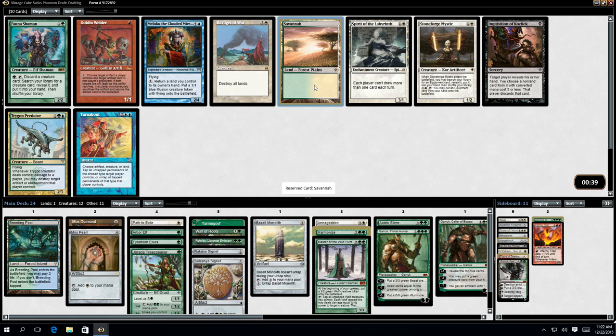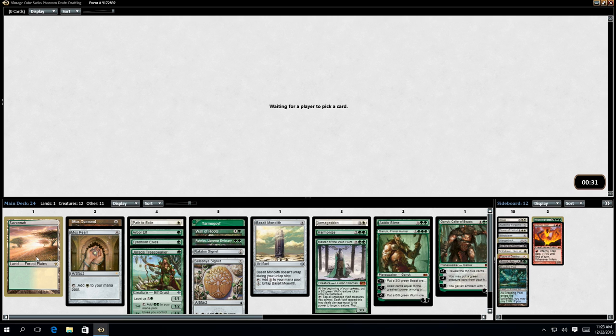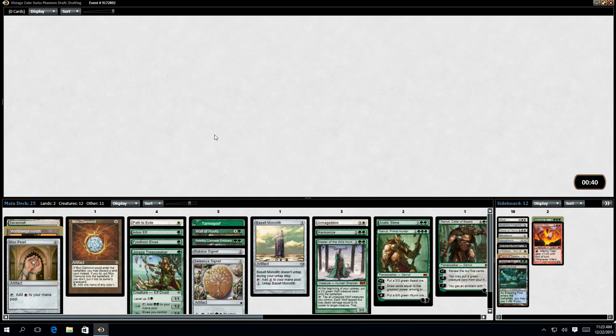Forest Plains - exactly in my colors. I don't need a Breeding Pool because I don't have any blue. Oh, there we go - we've got a Fetchland Heath. Nice. We'll have that.